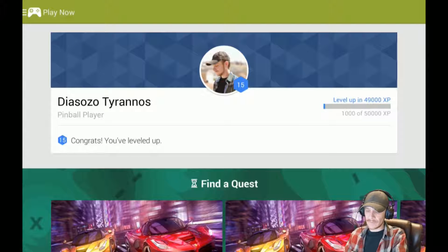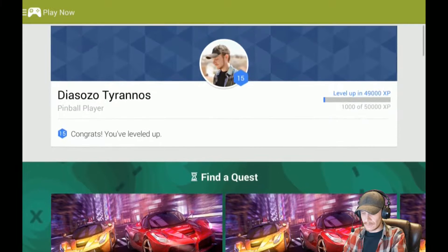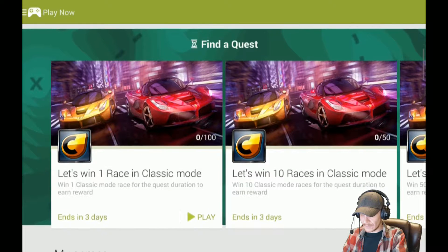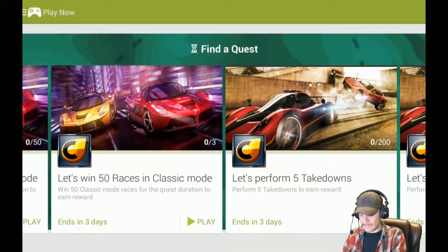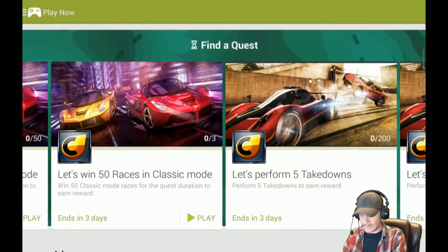The first thing that pops up is your gamer tag — you can see your level and how many points you need to get to the next level. I just got level 15, which is kind of cool. Scroll down a little bit and it gives you what's called Quests. I'm not exactly sure how you implement these, but you can see Asphalt 8 has them implemented.